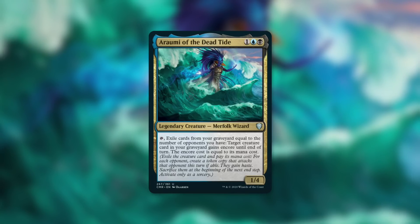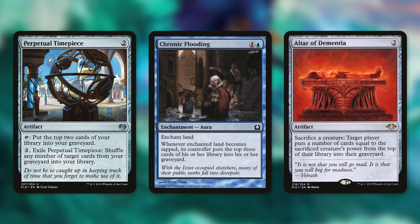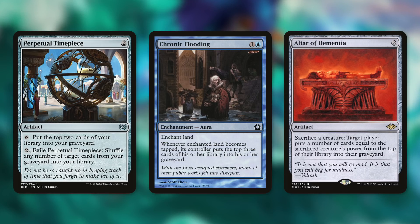Let's talk about some mill effects that can be very good for this deck. You want repeatable mill effects to keep dumping cards into your graveyard so you don't have to worry about picking and choosing which creatures to exile versus which ones to Encore. Mill effects like Perpetual Timepiece, Chronic Flooding, and Altar of Dementia can be great for a deck like this.